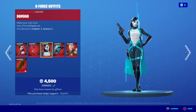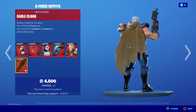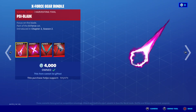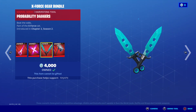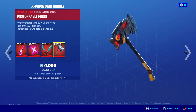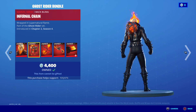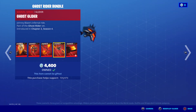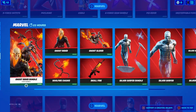Domino with the Domino Pack back bling. Cable with his back bling Cable cloak. And we got the Calencies, the Blade, the Rider, the Dadgers, and the Unstoppable Force. We got Ghost Rider, the Infernal Chain back bling, with the Infernal Chain pickaxe, the glider, and Ghost Rider. I love this glider. With the Skullfire Wrap.